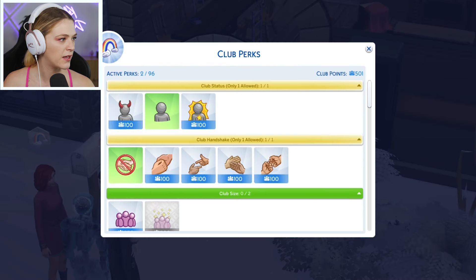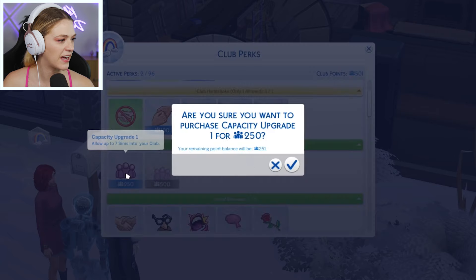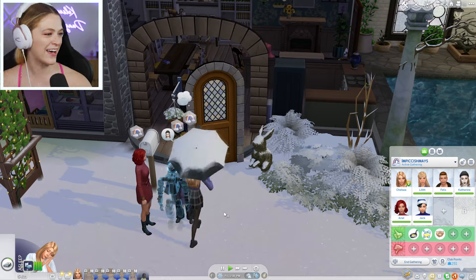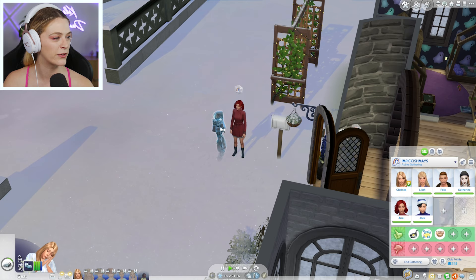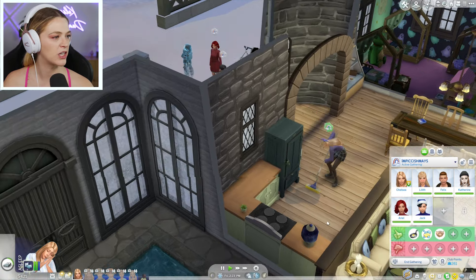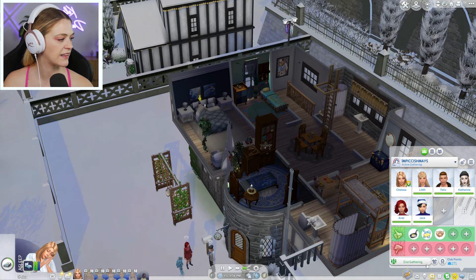We have club points. Let's use club perks to make our size bigger so we can add our kid. Jack, you're a part of the club. It looks like Ariel is flirting with my ghost girlfriend robot — it's fine, I'm not jealous. I'm just annoyed. I love that my daughter Lilith is cleaning up my house. Let's end the gathering here.